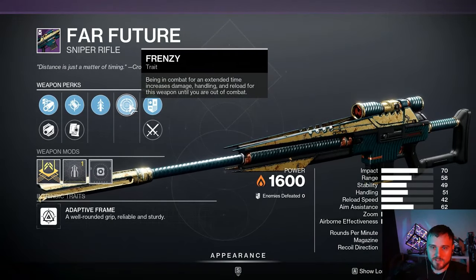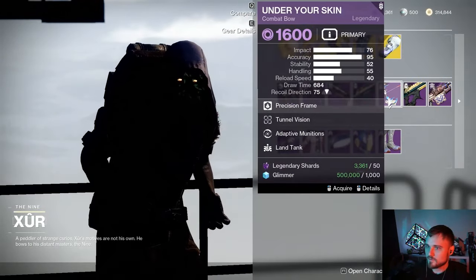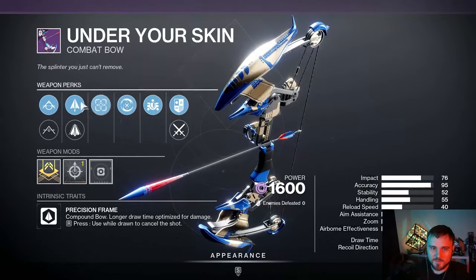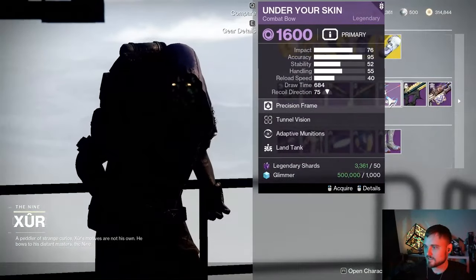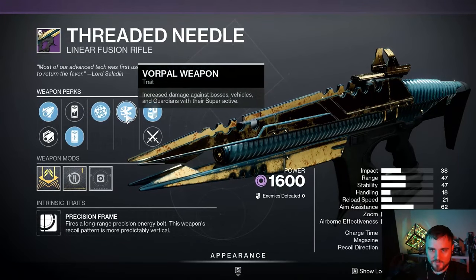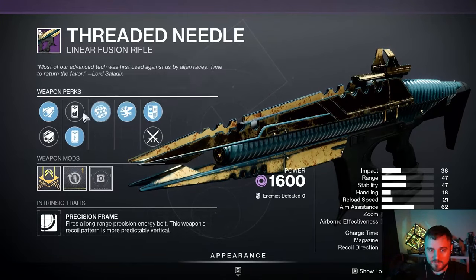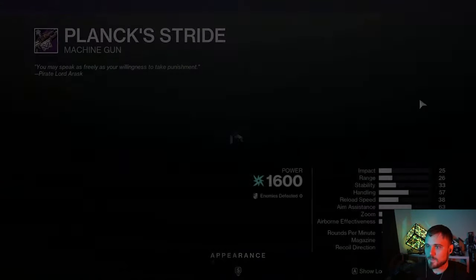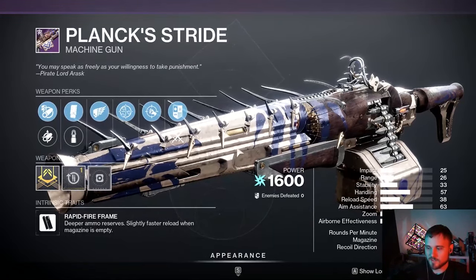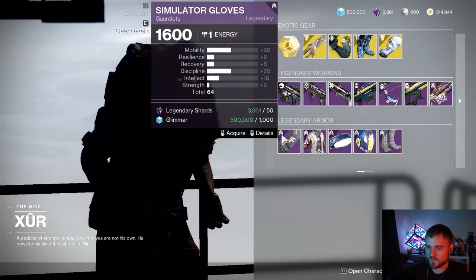Next up we have a Far Future with Frenzy and Quick Draw — just an okay roll. Under Your Skin is a craftable weapon with Adaptive Tunnel Vision, so we'll pass on that roll. Threaded Needle unfortunately is outclassed by other Void Linear Fusion Rifles, though it has a Vorpal Weapon roll for 10% damage on heavy — we'll pass on that. And we have a Plank Stride with One for All and Killing Wind, also craftable, 900 RPM. Machine Guns are a bit of a bullet sponge situation, so nothing too crazy with the legendary weapons this week.